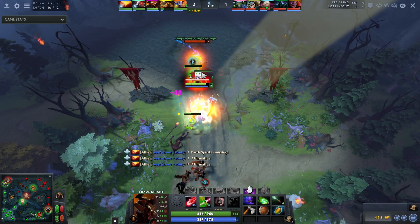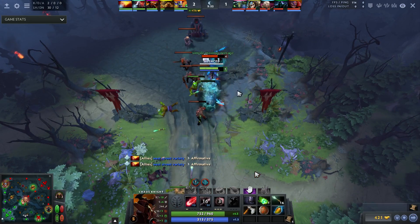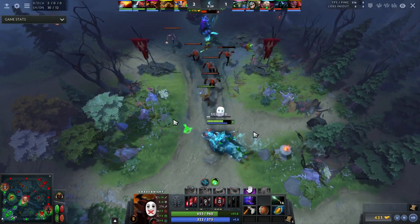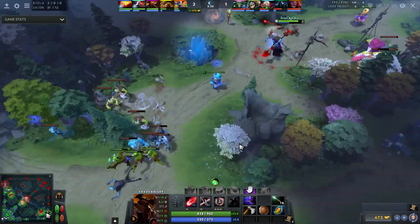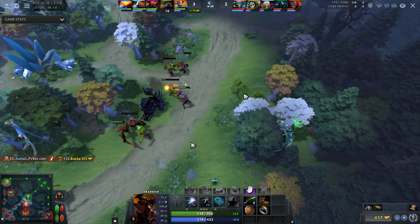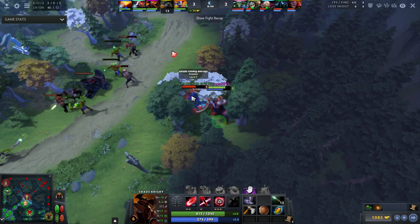Arteezy has Phase Boots and a Magic Wand, and due to the armor from Phase Boots plus the damage and wand, he's trading very effectively. The Abaddon was trading fairly well previously, but after a few right-clicks the Abaddon is half HP while Arteezy is basically full HP from a Tango passive proc. The Abaddon tries to man up, but Arteezy - who notices Abaddon is level five without his ultimate - has no problem with Phase Boots chasing him all the way around the trees.